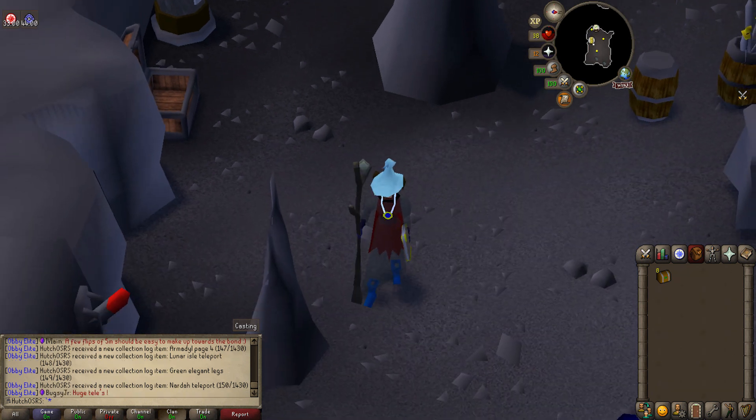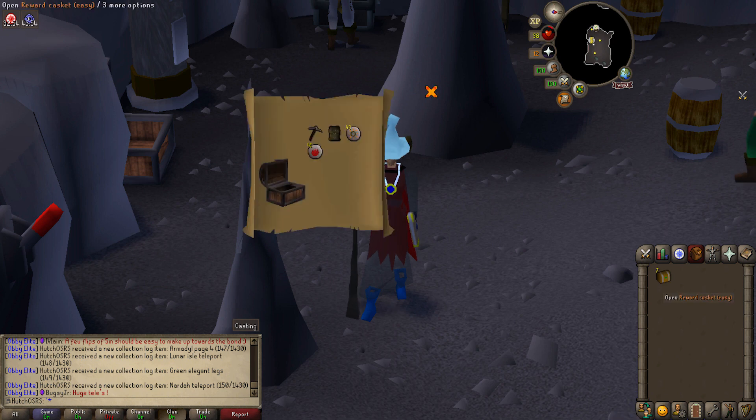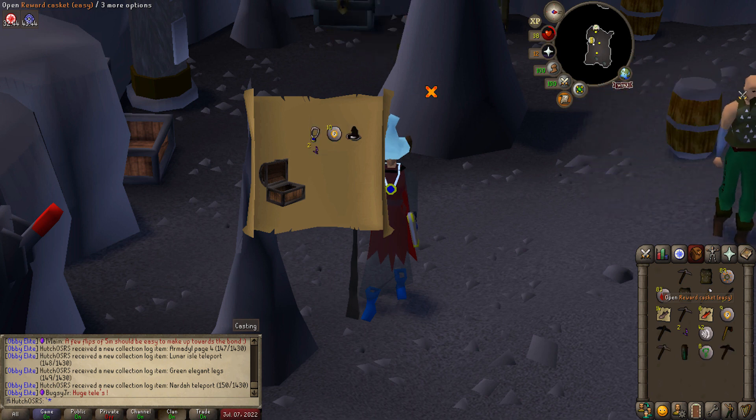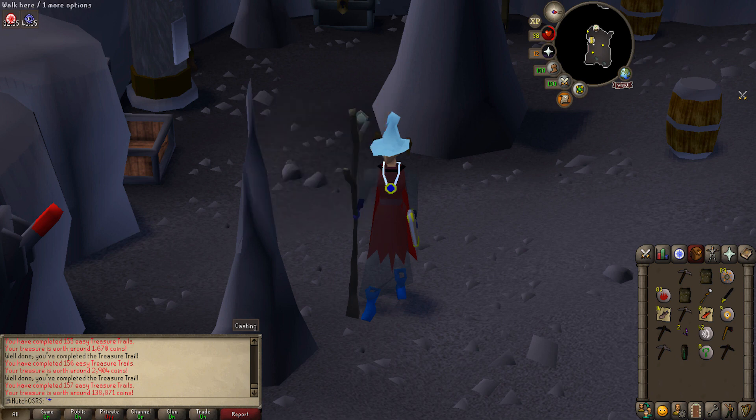Getting to the final couple of clues. My luck hasn't really been great — I had higher expectations. We've opened 50 clue scrolls which is quite a lot, and it's looking like we're not going to get anything. We got another black wizard hat — we already have that unfortunately, but still a cool item. With 157 easy clues completed, we didn't manage to get any vestment pieces.